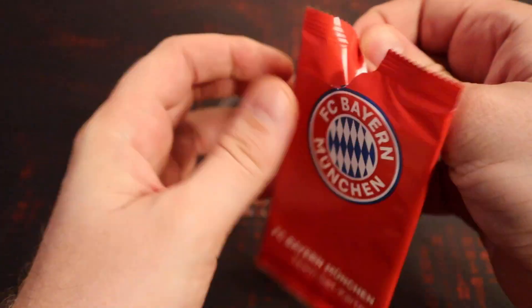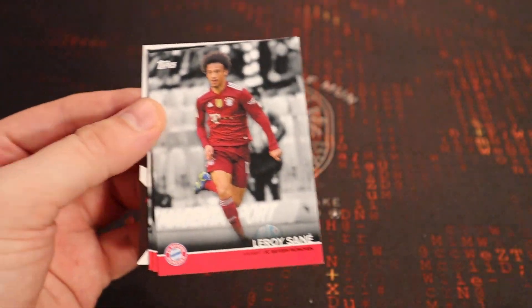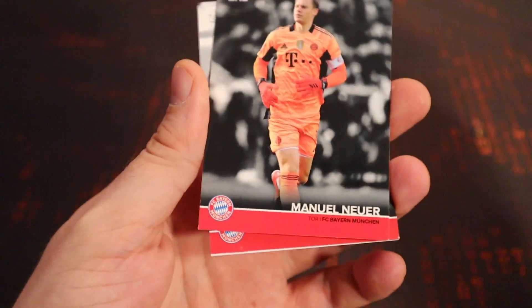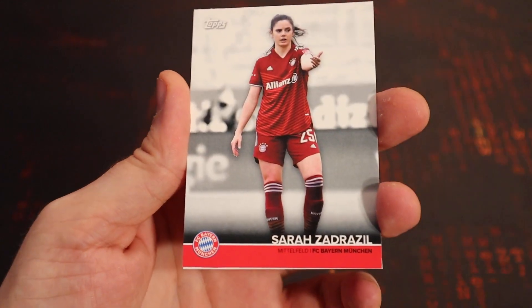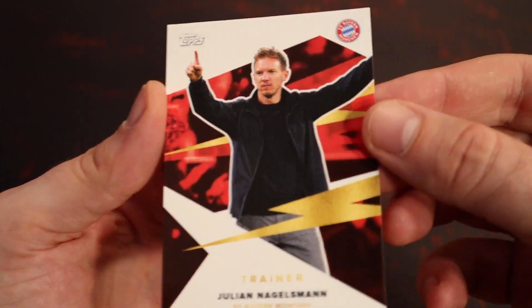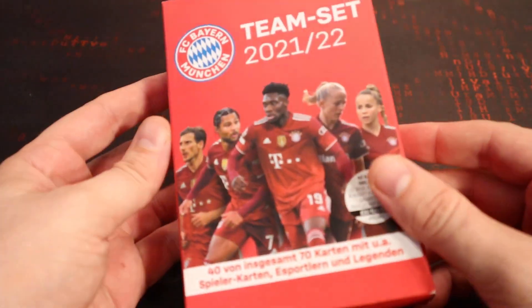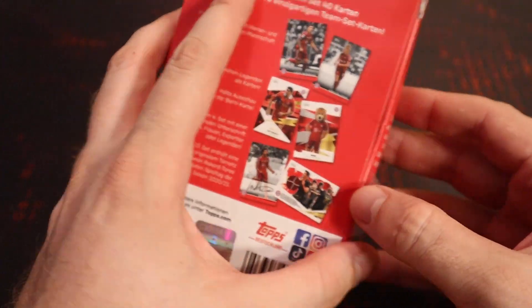Final pack — nothing huge so far but there's Leroy Sané, Neuer, Loman, Zad Razil, and Julian Nagelsmann, who is now being replaced by Thomas Tuchel. So that was the first box — nothing much to write home about in that, but we've got another two boxes to go.